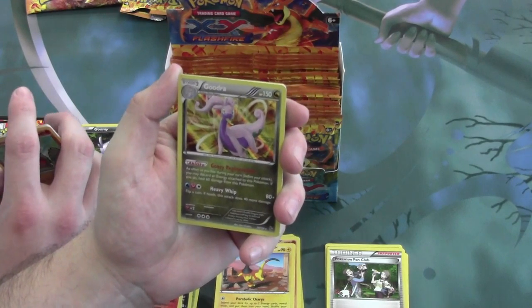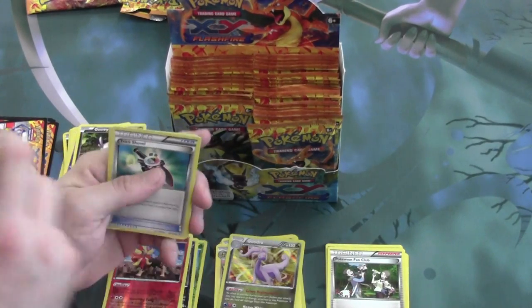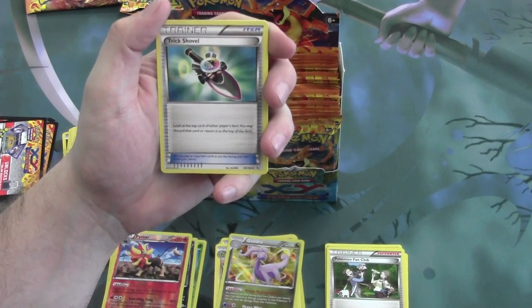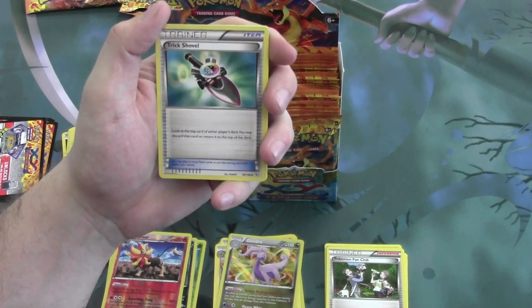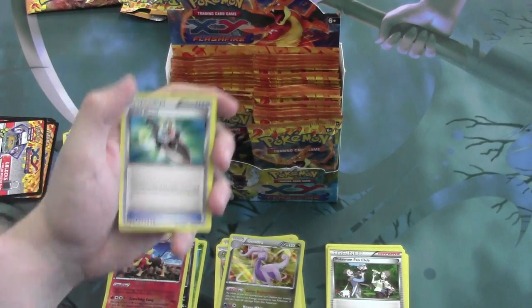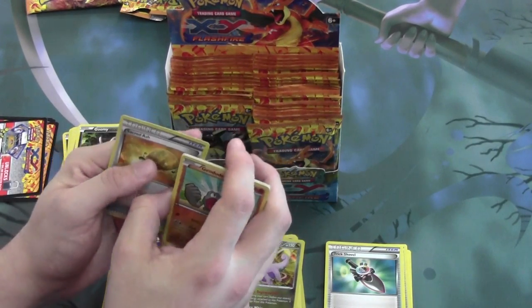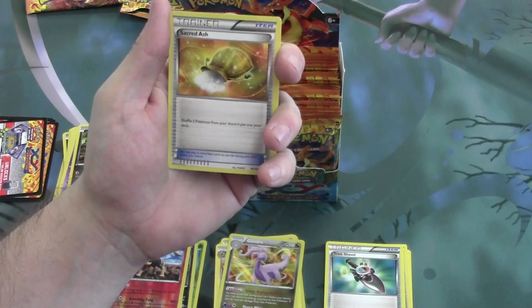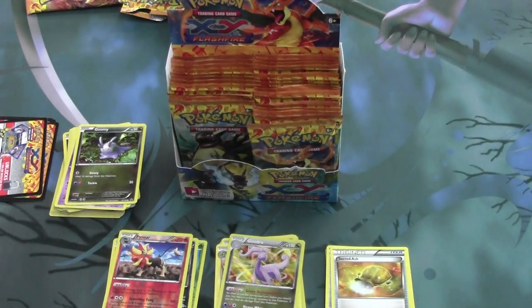It has 150 HP, so it's a pretty solid guy. Although it uses the unique combination of Water and Fairy Energy. Trick Shuffle is one of the new item cards in this set — if you're familiar with magic, the effect is very similar to the Scry mechanic. This allows you to look at the top card of either player's deck; you may discard that card or return it to the top. Pretty handy if you're curious about what you're about to go up against. And Sacred Ash — shuffle five Pokemon from your discard pile into your deck, works similarly to Super Rod except it's five but only Pokemon.